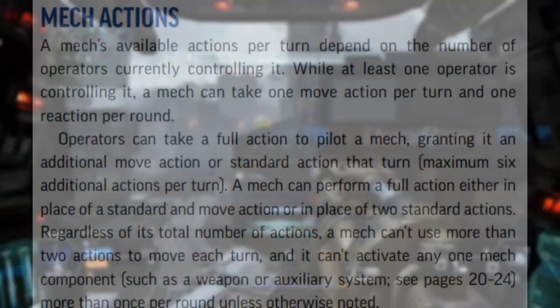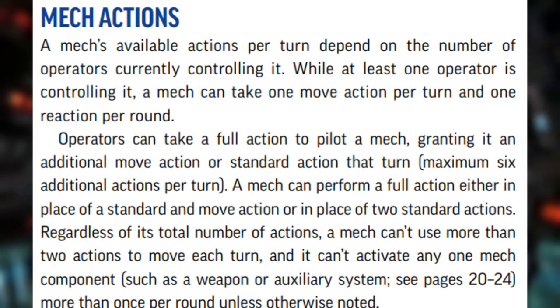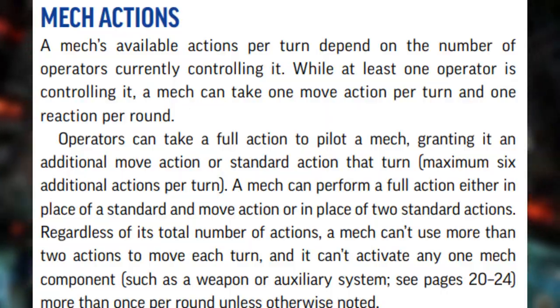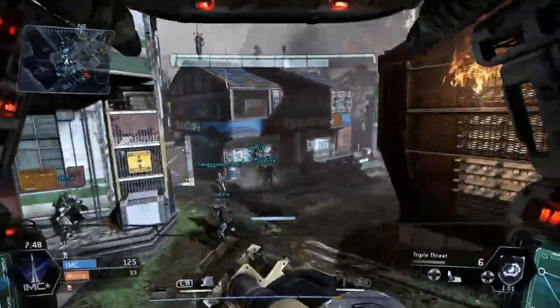As long as a mech has at least one operator it can take a move action and a reaction. After that, the mech will rely on each operator taking a full action to give the mech either a move action or a standard action. The mech can take a full action by either using a standard action and a move action, or by using up two standard actions.